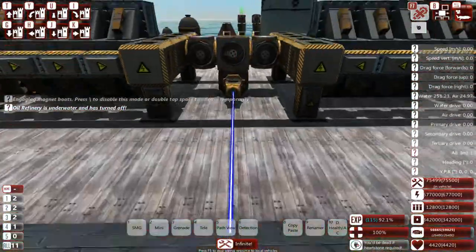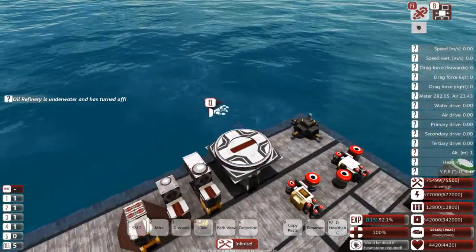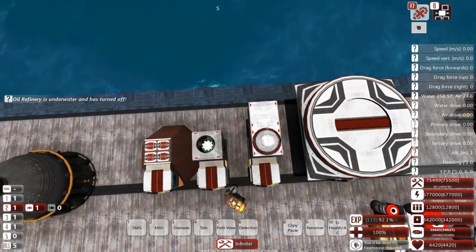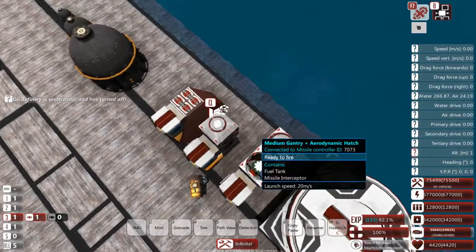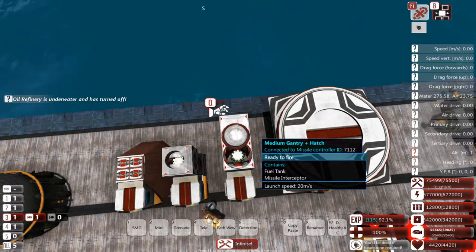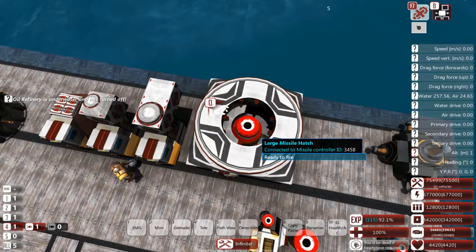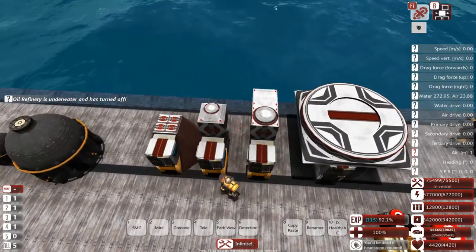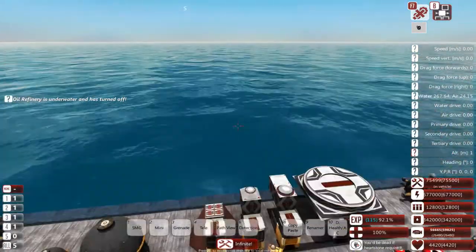So we have the missile bays as well that open up. We have the small one, we have the medium aerodynamic one, we have the medium regular gantry and hatch. The difference between these two is that one of them is two blocks and opens up quicker, but it's really not much of a difference. And we have the large missile hatch, which is the slowest hatch actually. You don't have to worry about how long it takes for them to open — they will always open in time for the missile to fire.